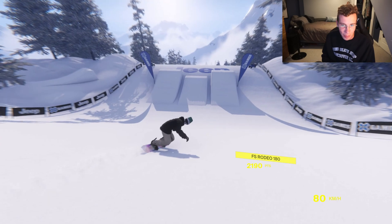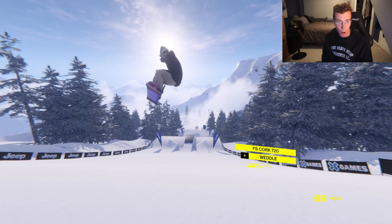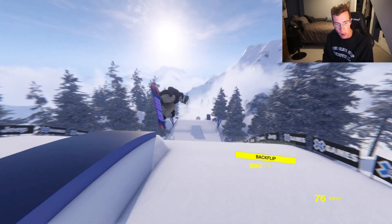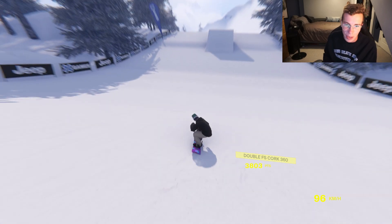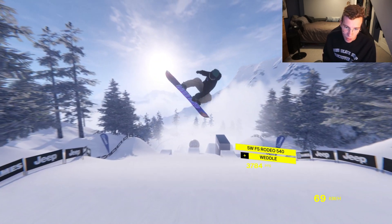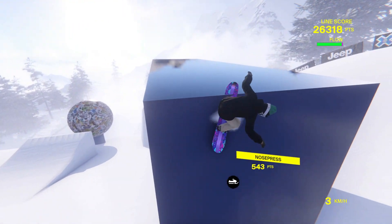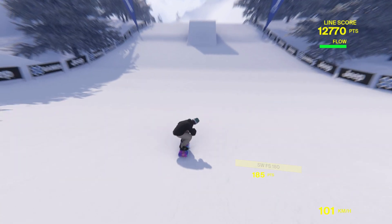Move on to the big kickers here. I'm going to go off into the right side — go dub. Almost casing, kind of a case, but we'll take it. Try and hit the apex here. The landings are kind of flat, or maybe I'm just casing all of them. Triple. I'm just going too slow — I completely shattered my MCL. Nick. Nickless. Coming into the money booter.